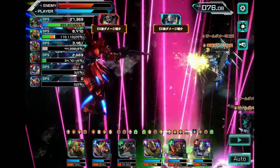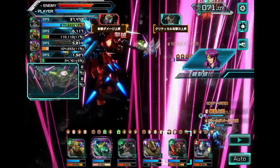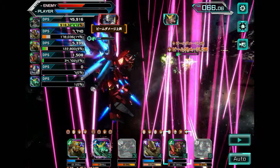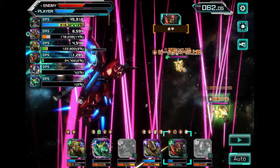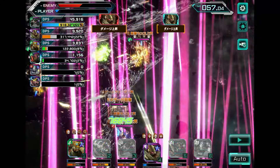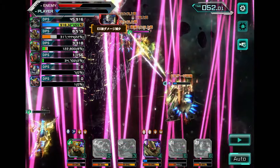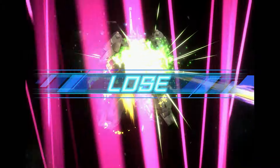We do have the damage mitigation so I feel like we're surviving quite well. We popped the EX skill for the first time — but we didn't even land it, we didn't do any damage to the F91. We got deleted. What's left on our team is the F91 Full Power and the O, and the O got deleted as well. Not the best showcase for sure.